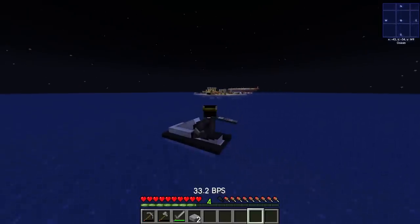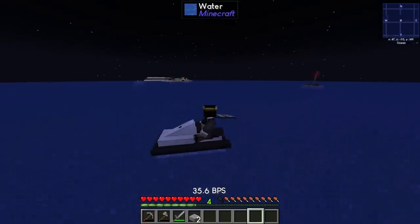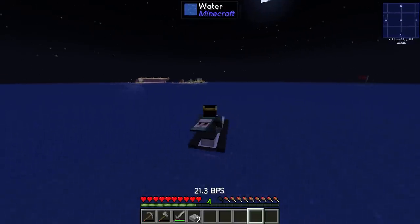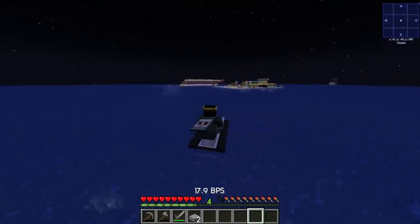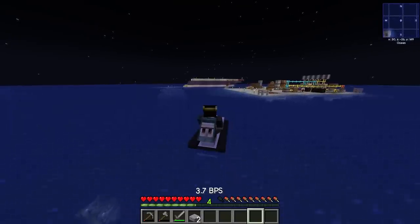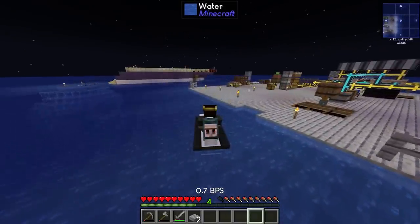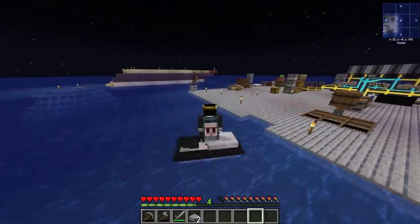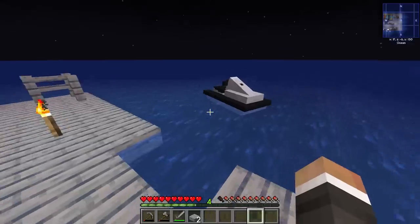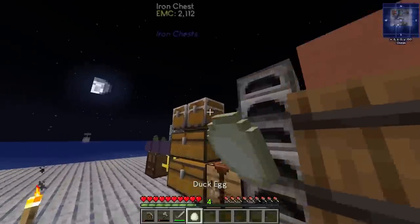I assume that's blocks per second at the bottom, so we're going at almost 40 blocks per second at full speed. You can press minus to slow down as well. I don't know if we're really going to need to get around the ocean that fast — maybe if we build islands far away we could use the jet ski between them. For now, if we slow down to zero we can dismount and leave it on the seafront.